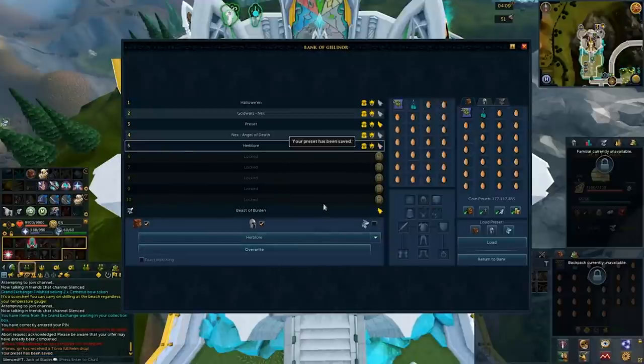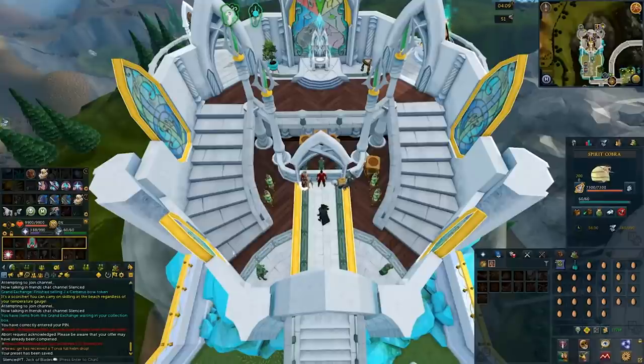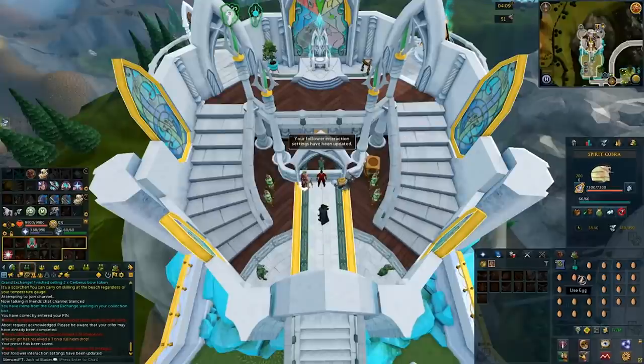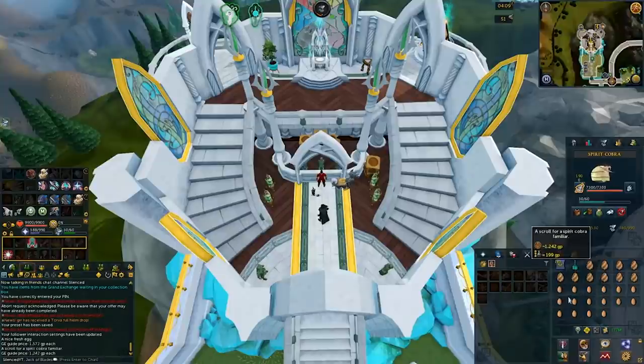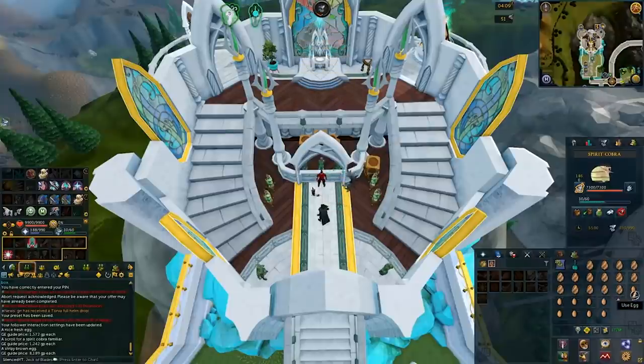Make sure you have the preset set up so you can quickly load it over and over. Also change the familiar interaction icon to Special Attack — that way when you hit the keybind, you'll be using the Ophidian Incubation Scrolls. My keybind is set to B, so I'm just clicking B and then clicking on each egg and it turns into a cockatrice egg. Regular eggs sell for around 2k each, the Ophidian Incubation Scrolls are selling for around 1,700, and the cockatrice eggs are selling for a little over 8k each. You're making a little over 4k, maybe even 4.5k profit per egg, and you can do around 2,000 to 2,300 eggs per hour.